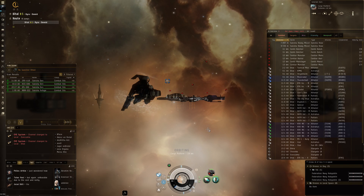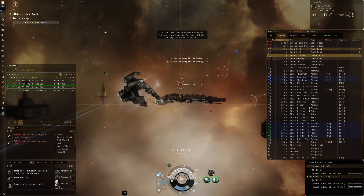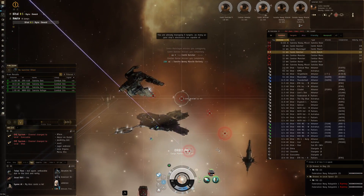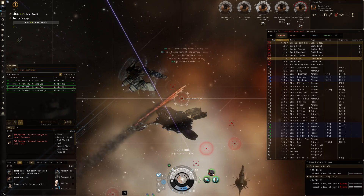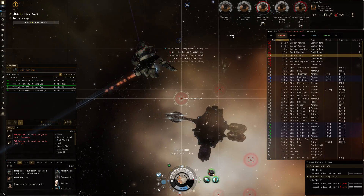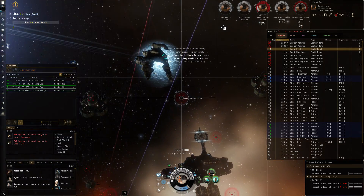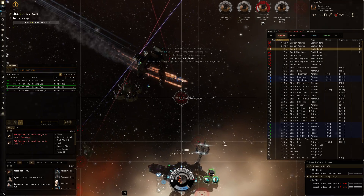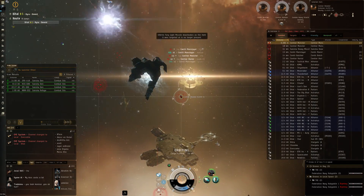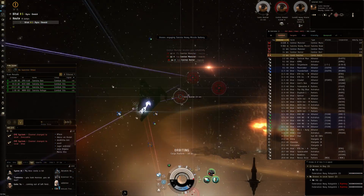We'll orbit at 10 kilometers, get some drones out, start targeting, and send our drones on the batteries first because these batteries have a lot of HP. You can take a look at the drone damage — one volley and both drones' shields are almost gone. The missile damage is pretty damn good. This does feel like you're flying a very small, very fast, very nimble Gila. It is cap stable as well, so I can keep going at speed and keep the shield rep running indefinitely.